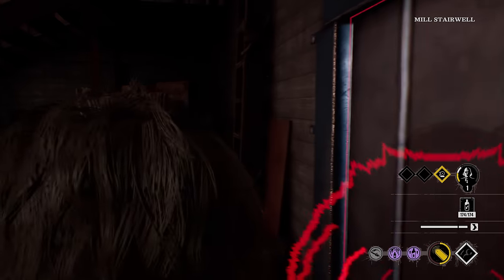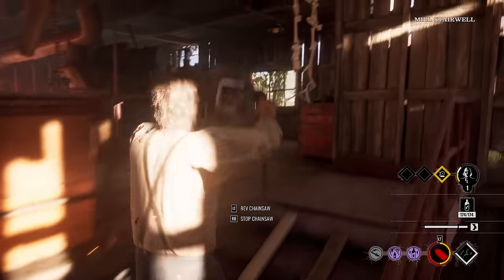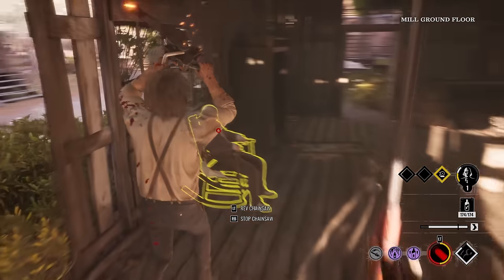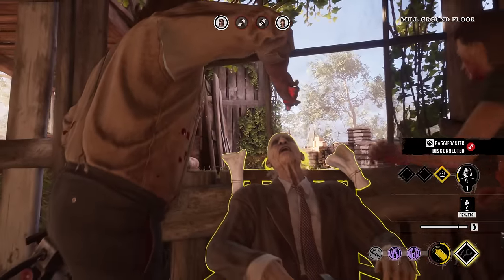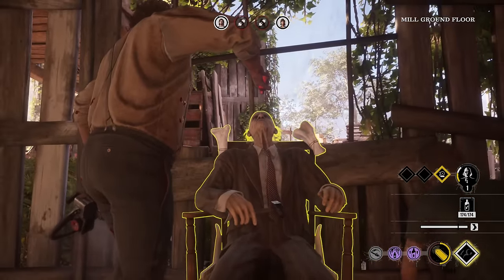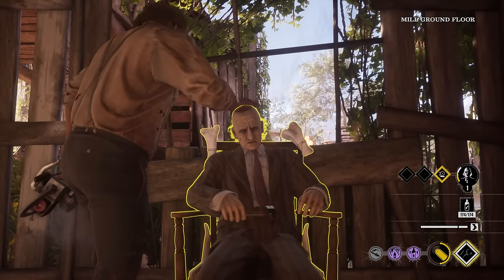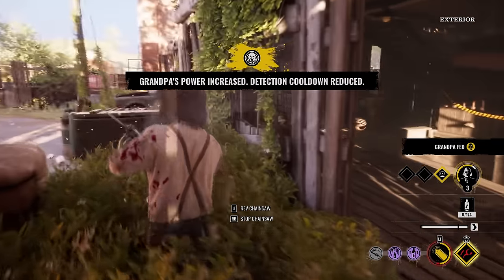All right, I think he is upstairs — let's go! Grandpa, feeding time! Let's go. Yo, I think Hitchhiker has some blood too, or he might be placing traps by Grandpa. Or he's just giving Grandpa the blood — I think that's what he's doing. All right, level three! Beautiful — actually crazy.